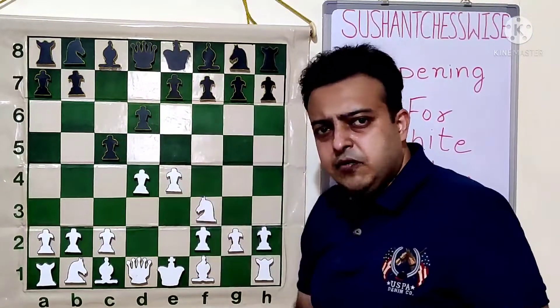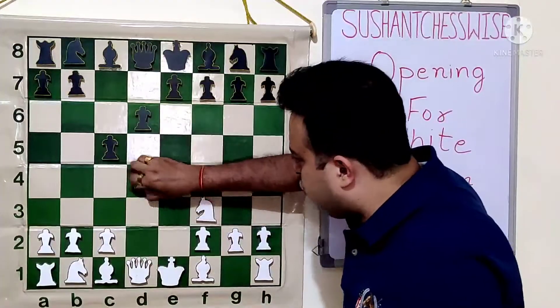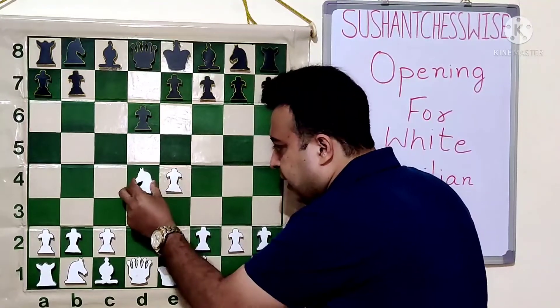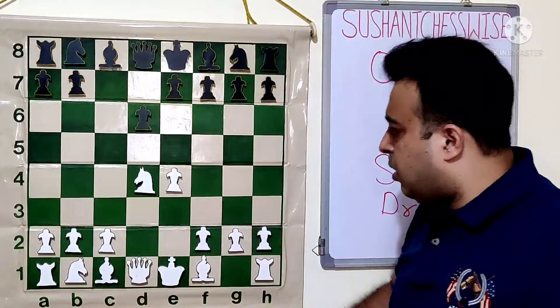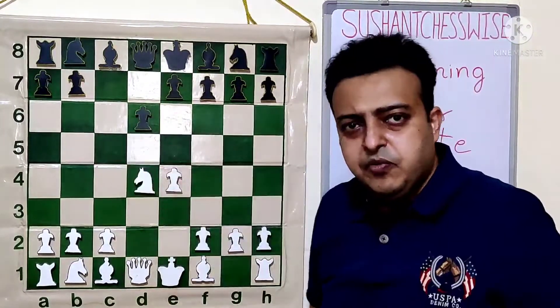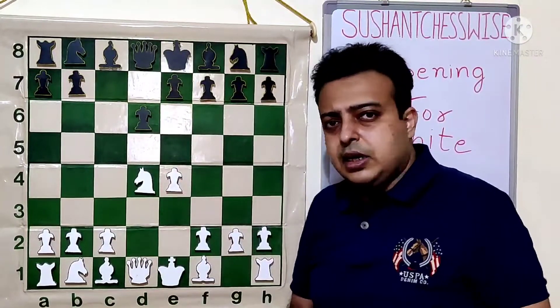So CxD4, NxD4. QxD4 is an interesting alternative — after NC6, white can play B5, taking us to a totally different kind of position. Here black usually goes for the move NF6, the most popular move in the main line. If black is not playing NF6, after any move like NC6 or E6, white plays C4, and then after NF6, NC3. This position is called the Maroczy Bind.